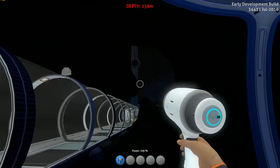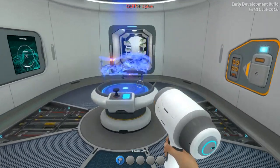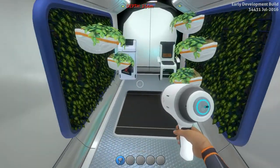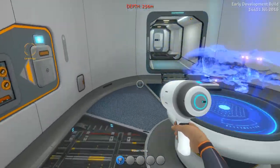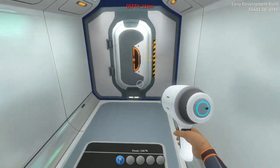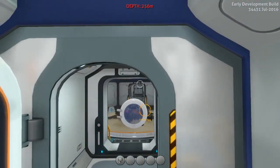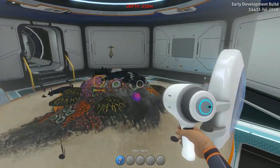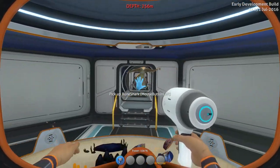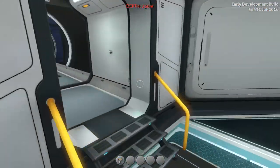We're basically built into nothing — built into a rock. We have a scanner room. This is actually an egg research facility, with a little planter area. I'll show you the egg research room right now. I already hatched a bone shark — I found one of the eggs and decided to put it in here. As you can see, we now have a baby bone shark. Creepy.